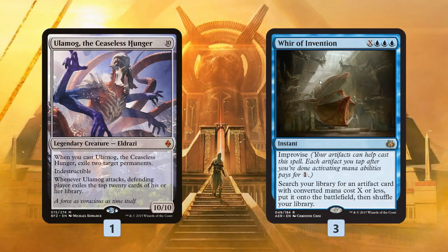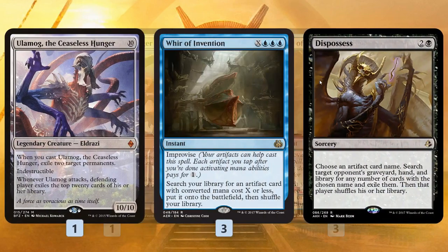Last but not least for this deck, we get one non-Amonkhet addition: Ulamog the Ceaseless Hunger as a backup finisher, going down one copy of War of Invention. The reason for this is Dispossess — the old deck was 100% all-in on Aetherflux Reservoir, which was fine when there wasn't a great way to get punished. However, with Dispossess in people's sideboards, we definitely need a non-artifact finisher just in case our opponent manages to Dispossess our Aetherflux Reservoir.